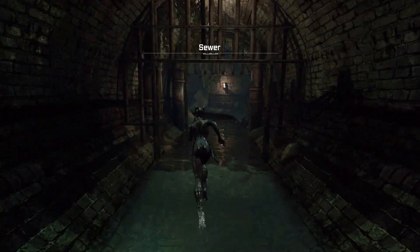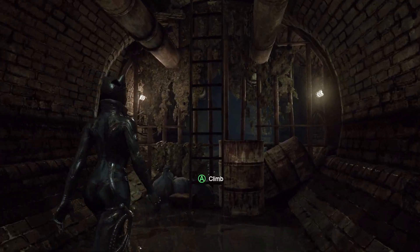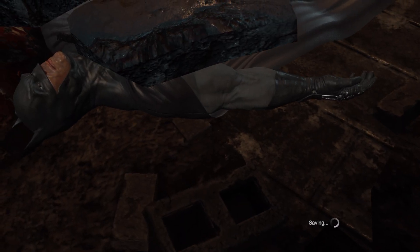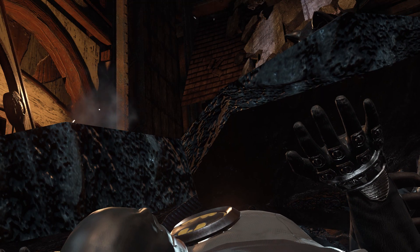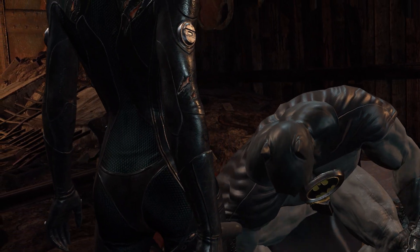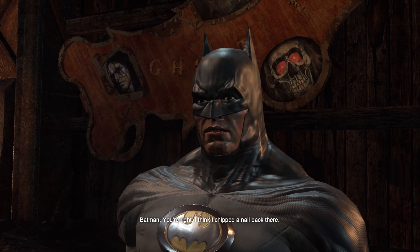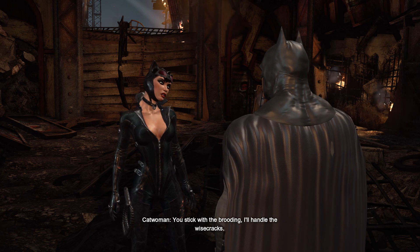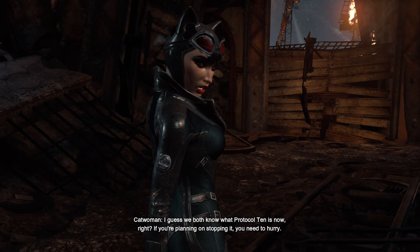Let's go and rescue Batman. See what I give up for you, Batman — you better not be dead already. Well, what do we have here? Figured you could use my help. You're right. I think I chipped a nail back there. You stick with the brooding, I'll handle the wisecracks. I guess we both know what Protocol 10 is now, right? If you're planning on stopping it, you need to hurry.